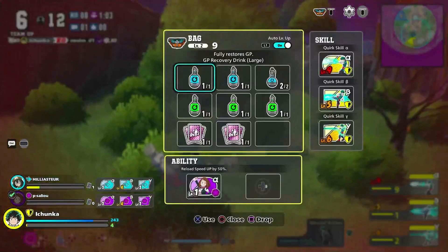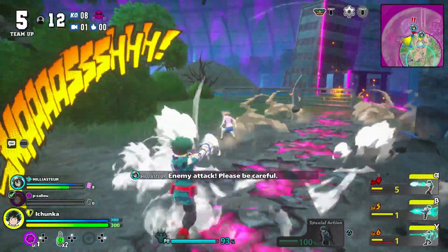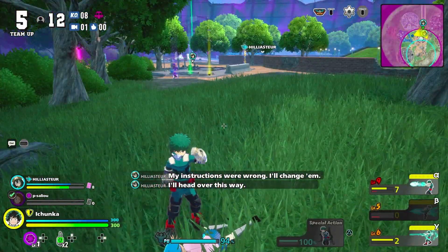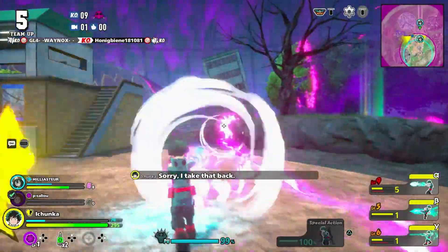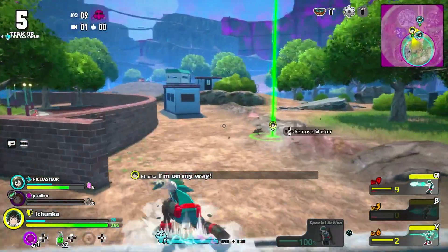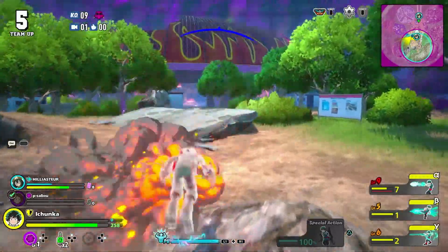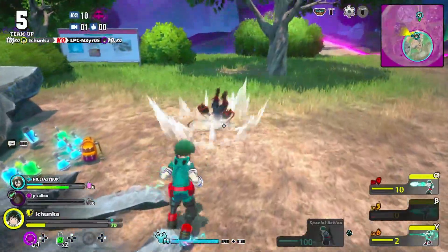Loading up my Black Whip — go hide in a bush and heal. Toga is super low, gonna get her. Toga is at one HP. Down. I need to finish her off. Dabi is low — down, Dabi is down. I know his teammate is close. Elia, I need your help. I got the kill!